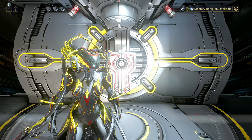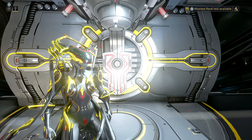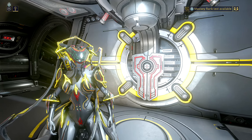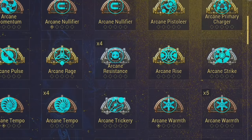Before we get into this, let's go through some setup — some things that I expect before starting this. This is as close to a beginner's guide as I can make it, but I do highly recommend that you have finished the Angels of the Zaramon questline. This is going to give you the Drifter and the Sirocco, as well as access to some Arcanes.